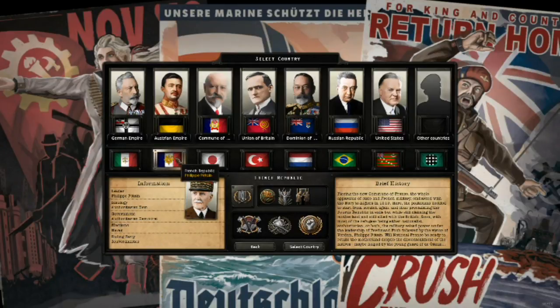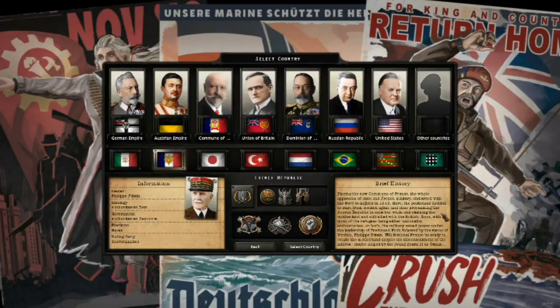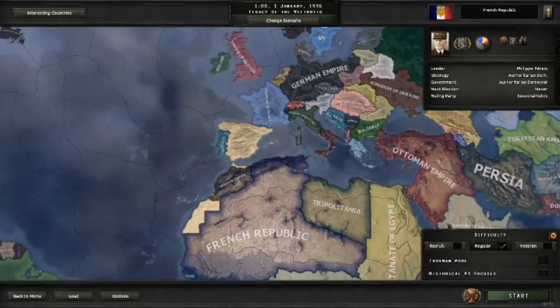The winner was the French Republic, led by Philippe Pétain from World War I. Brief history: the French Republic is the remnants of the French government that fled to the colonies in North Africa after the Commune of France seized control of France proper. So even though this is the French Republic, you actually do not own any French clay. You're based out of North Africa, and the Commune of France is in Europe.